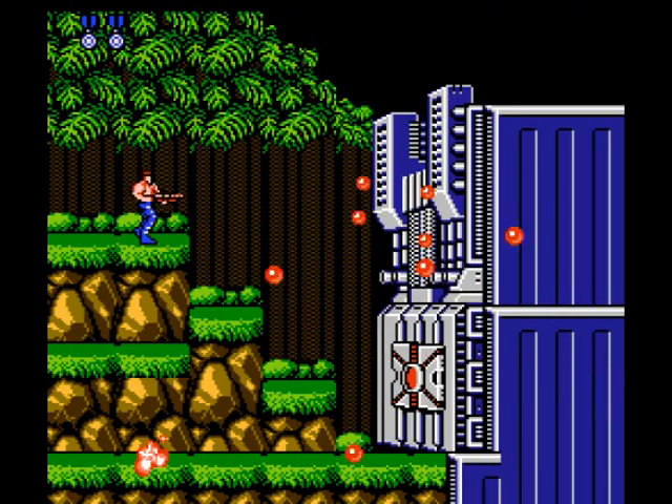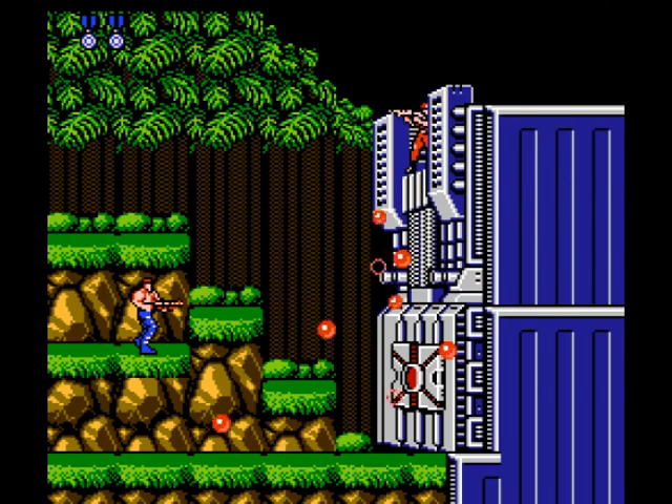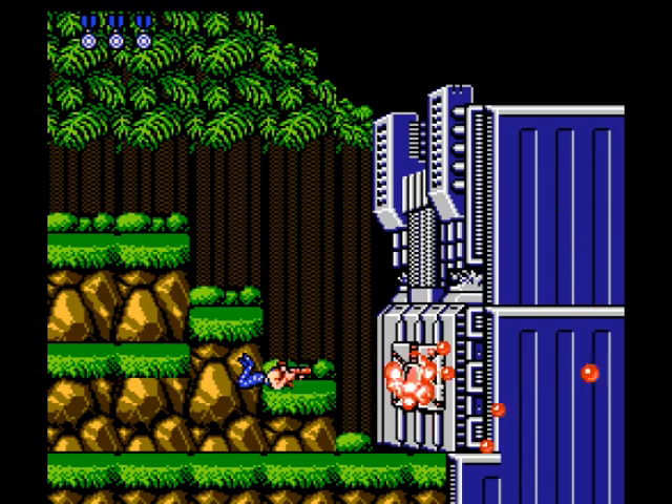A few more soldiers and cannons later is the boss: a barricade with two turrets and a sniper. You have to take each piece out. Keep your distance and climb to the top to wipe out the sniper, then scale down, avoid the arcing balls the guns fire, drop to your belly, and fire at the guns — first one, then the other — and you're done with stage one.